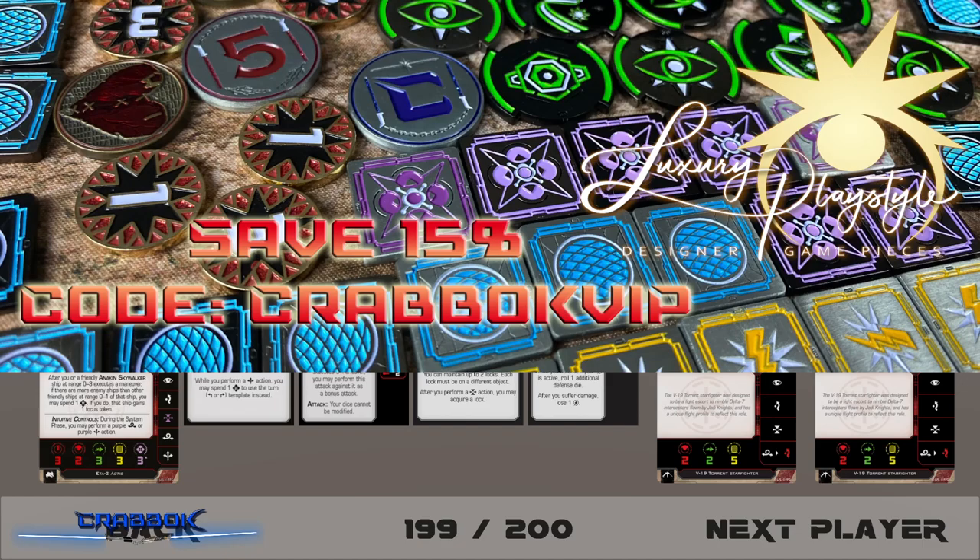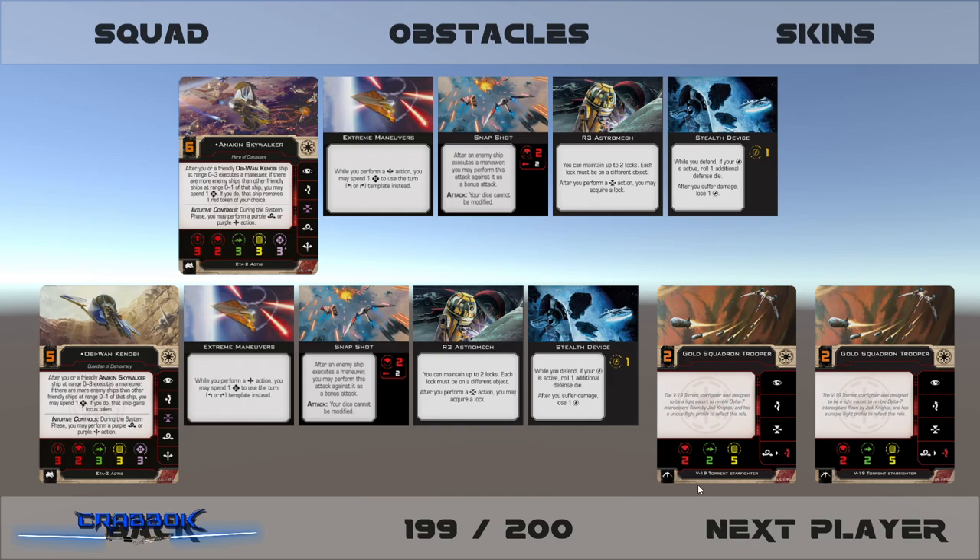So today's video is going to feature Anakin and Obi-Wan along with two Gold Squadron Trooper V19 Torrents. Anakin and Obi-Wan are both running the exact same config — this is my way to try to make sure I don't forget to use a lot of their special abilities. I want them to fly together.